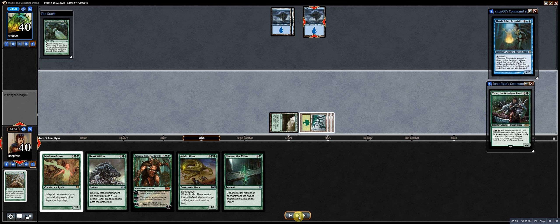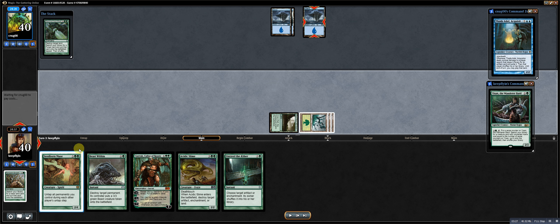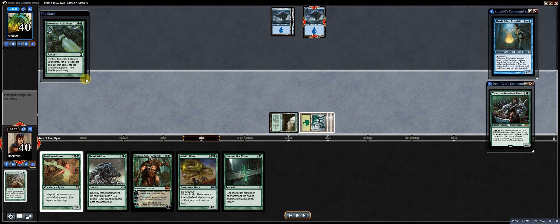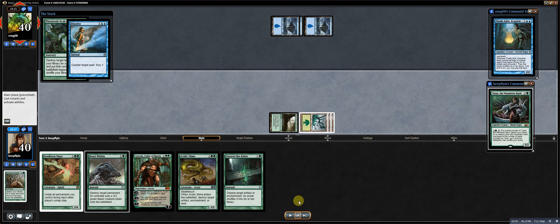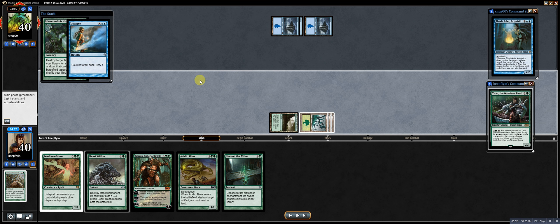Muinvoli Acid Moss — take out one of these islands. Some of you may think it's a scumbaggy move to play land destruction, but I think I have 4 different land destruction effects not counting Terastodon: Thermakarst, Winter's Grasp, Muinvoli Acid Moss, and one more whose name escapes me. It's really how green tempo keeps pace, and it's a great way to create must-counter effects that aren't my commander. He dissolves it — he can't let Acid Moss resolve; it's a 2-mana swing that would put him 2 mana beneath me.